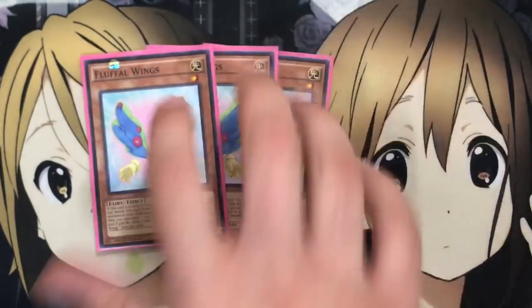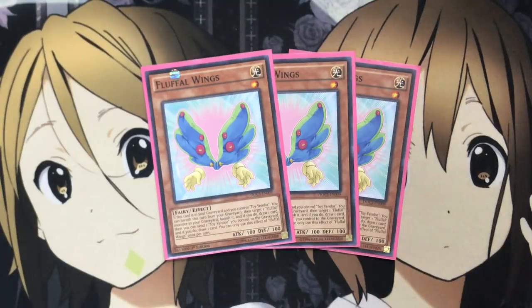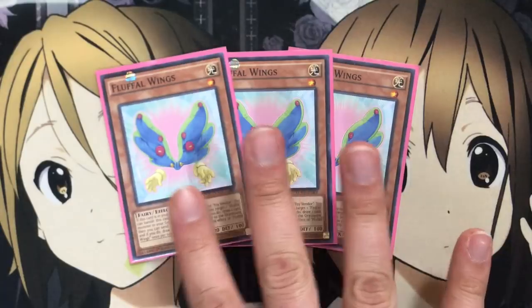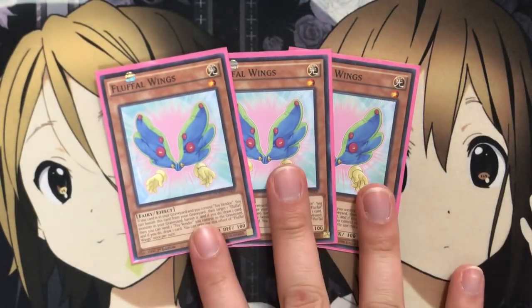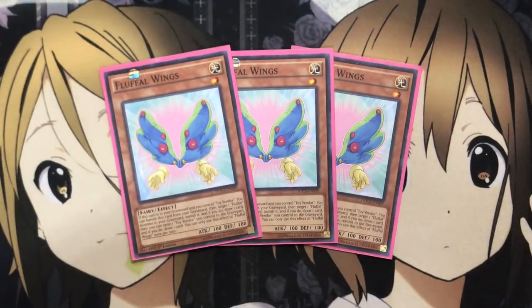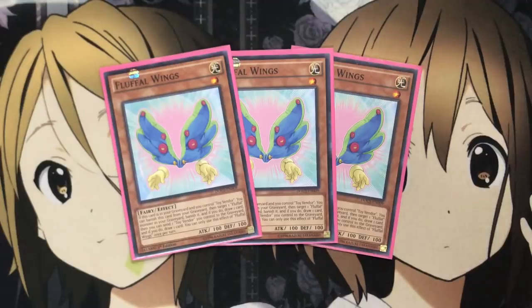So you can make full use of it with the Wings play — also running 3 Fluffal Wing. If this card is in your graveyard and you control Toy Vendor, you can banish this card from your graveyard, target one Fluffal monster in your graveyard and banish it. If you do, draw one card. Then you can send one Toy Vendor you control to the graveyard, and if you do, draw one card. You can only use the effect of Wings once per turn. The big power comes from the search off the Toy Vendor you also get after it's sent to the graveyard, along with the draw 2 potential from Wings. And Wings is a light monster, so you can use it to get out Gem Knight Seraphinite with Brilliant Fusion, like I said at the beginning of the video.